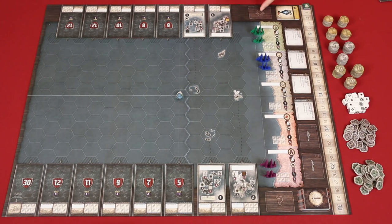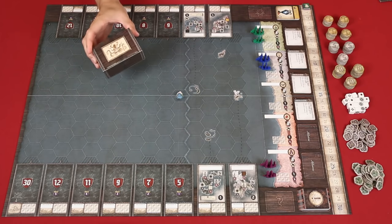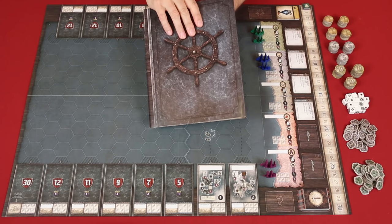Once you unlock other cards, they'll go into the indicated spaces. The game comes with several boxes like this one which are sealed — never open these unless you're instructed to. And likewise, never read passages from the captain's book until you're told to.